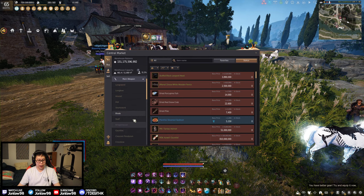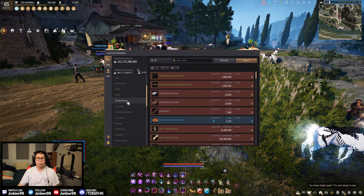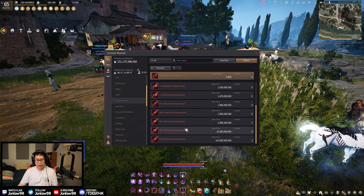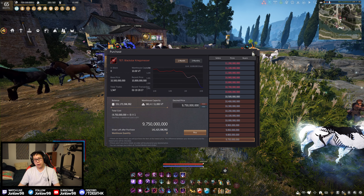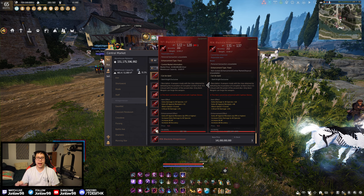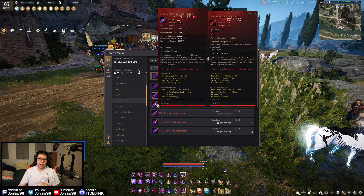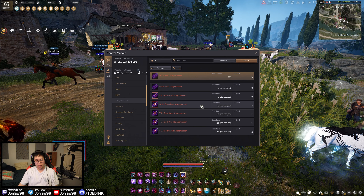It doesn't matter what class you play — Black Stars are all relatively equal in terms of price range, so whatever class you are it's probably still relevant. A TET Black Star main hand is about 10 billion silver, actually going under 10 billion, which is kind of scary for those enhancing these for profit. Right now it's 122 to 128 AP. When you go the Godar route, you can go up to duo without downgrading, which is essentially why all these are around the same price.